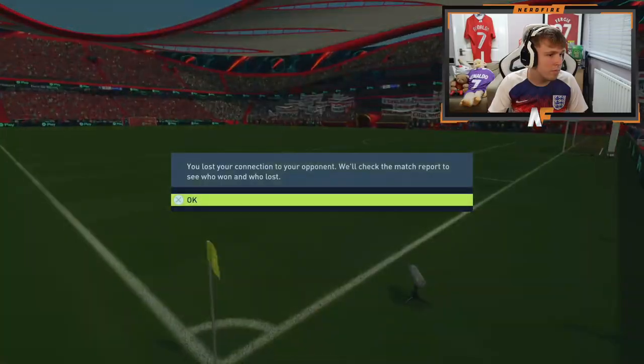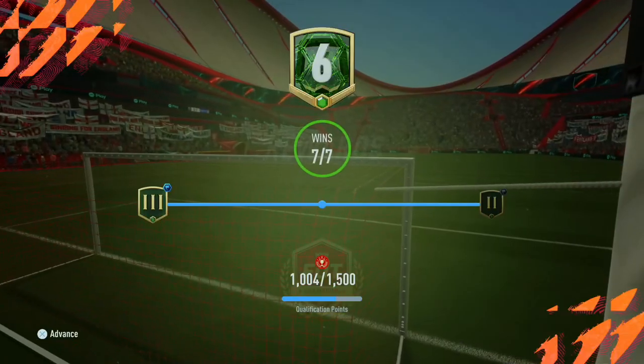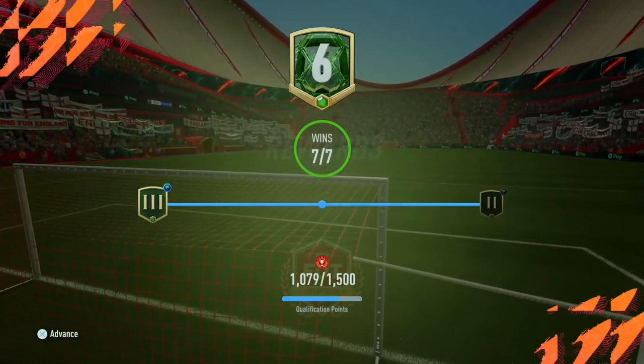Half time — we're three-one up after going one-nil down. Jesus has got two, Foden with one. Really enjoying using this team; the tactics are working out well and the formation suits it perfectly. Going into the second half, our opponent actually quits. Worth pointing out — this is not Division 10; we are in Division 6, so we're playing pretty decent players since not many people are in Division 6 at the moment.